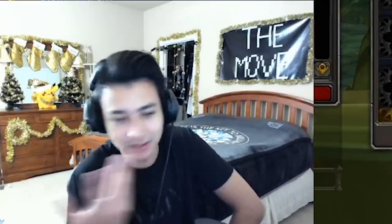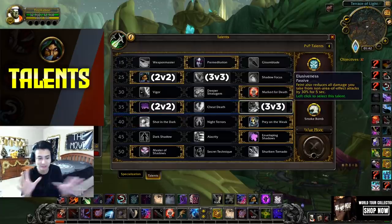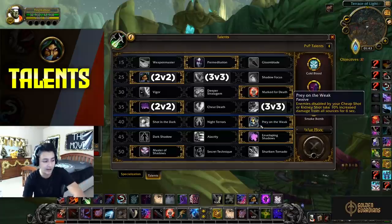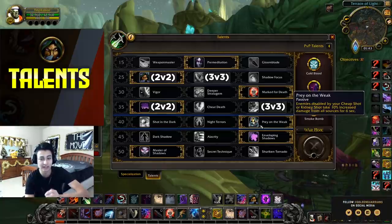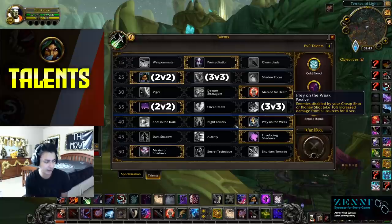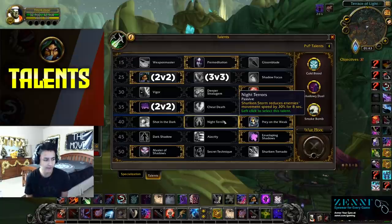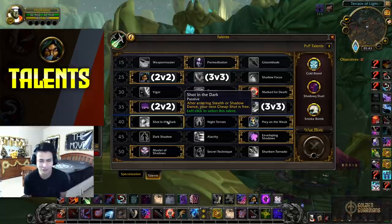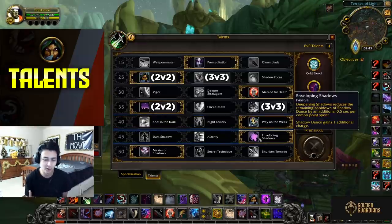This tier is always Prey on the Weak — it's so important for landing kills. Sub Rogue already struggles with damage outside of Shadow Dance or when under pressure, so any extra damage is critical. Not only does it increase your damage but everyone on your team attacking the target gets that damage increase too. It's nerfed to 5% in arena but still better than the alternatives. Night Terror is useless because you have Crippling Poison already. Shot in the Dark — I've never played it; a free Cheap Shot isn't worth the 5% damage increase.